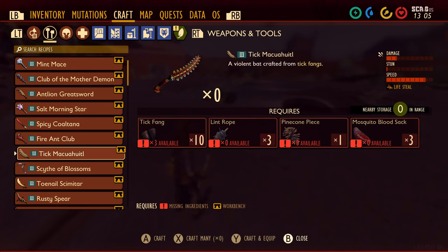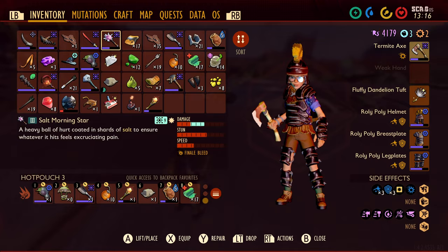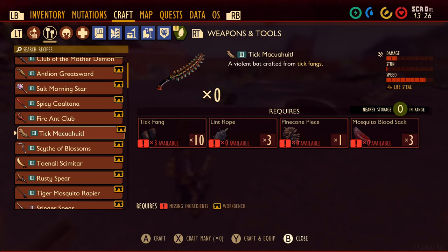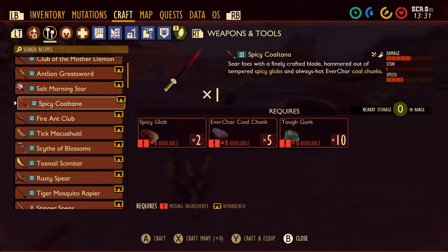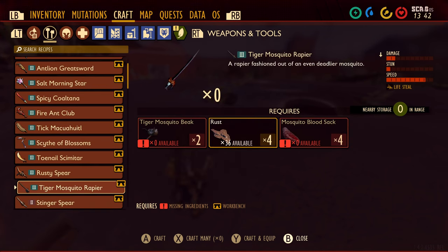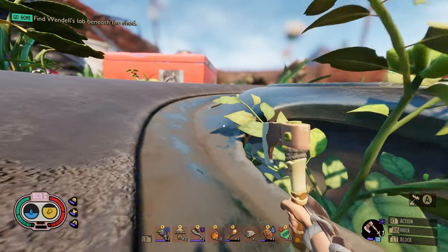Looking at the Tick Maquahuitl — this does have lifesteal. I should have everything to make this. It is very fast, and I'm wondering what I can get the damage up to compared to the salt morning star. It won't get all the way up to it, but it'll get close. However, you're resistant to slashing damage — there's a 25% resistance to slashing damage, although there is also a 25% weakness. Does that cancel it out? The lifesteal is really tempting. Unfortunately, you're also resistant to stabbing damage. So I do think sticking with the salt morning star is going to be the best option.